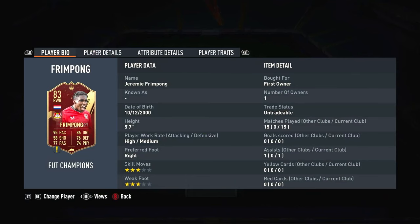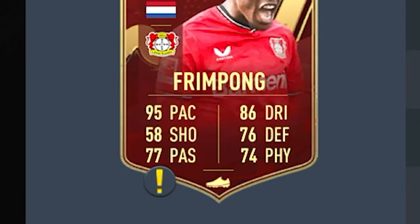At right wing back we've got one of the best full backs in the game currently — and I managed to get him in a red pick, so it's a win-win. It's none other than Frimpong with a whopping 95 pace. Right back-wise, Frimpong is the quickest in the game. No player should be beating him unless it's Mbappé or Traoré — the only two players who should be getting past him.